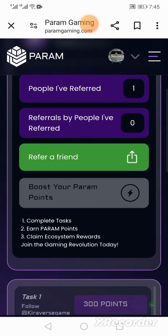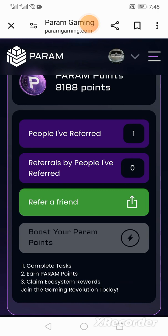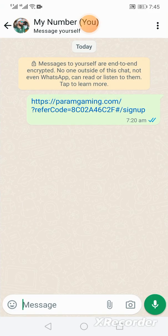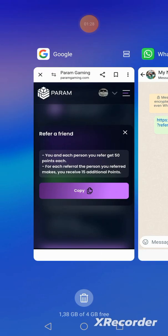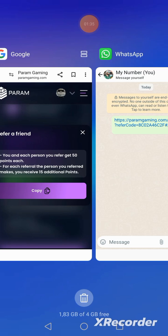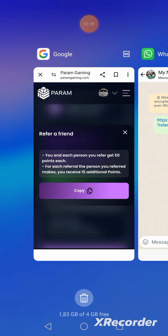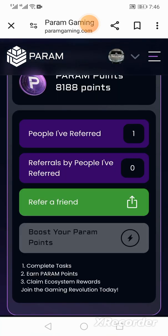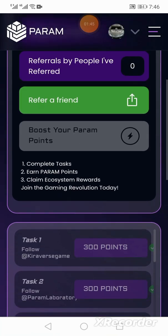You'll notice that you can refer friends. What I like to do is copy my link and send it straight to my WhatsApp — I just WhatsApp myself my referral link so that I can share it with my friends and family to earn more points. I'll be dropping my WhatsApp number in the description below so you can message me for my referral link. If you don't want to use my referral link and simply want to sign up on your own, that's fine.